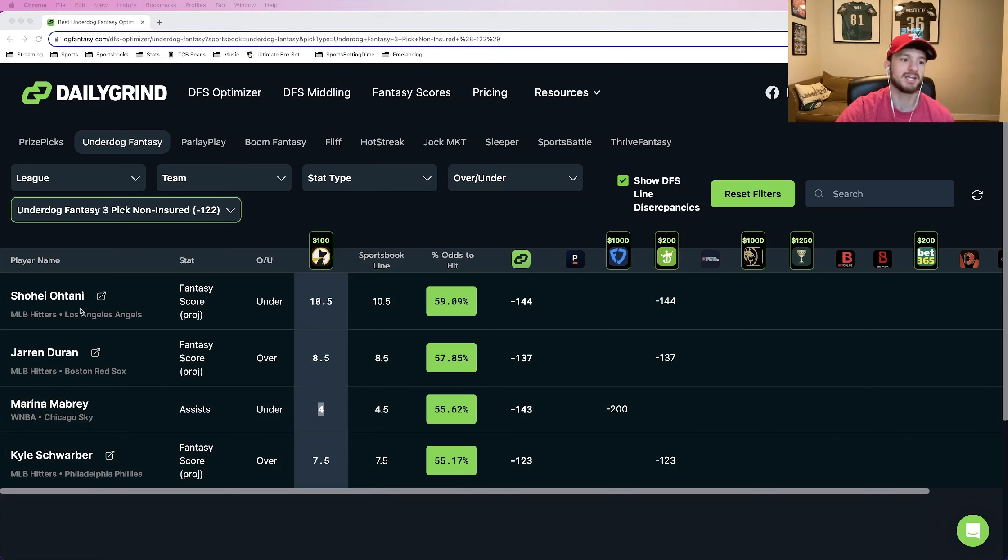So the three plays we're locking in: Ohtani to go under 10.5 fantasy points, Duran to go over 8.5 fantasy points, and Marina Mabry to go under four assists. That's also the difference between Underdog and PrizePicks — Underdog three picks is good, PrizePicks is not. Because of that, if you only have three good plays on PrizePicks, it's not really worth playing an entry. It is on Underdog. The differences between the two are very important.